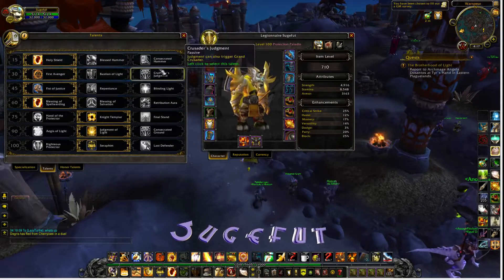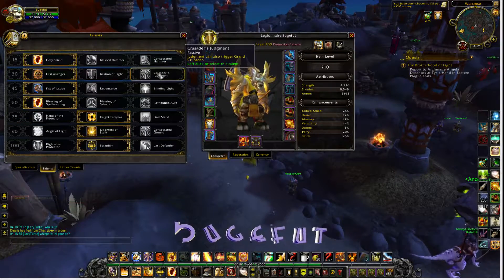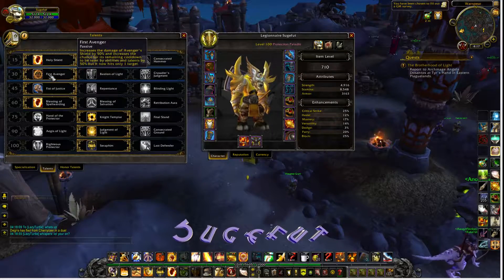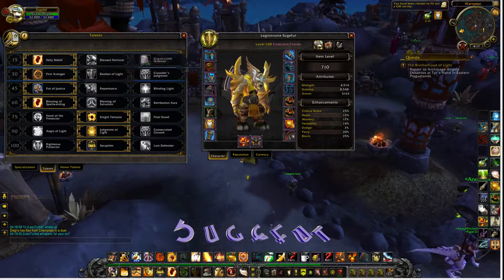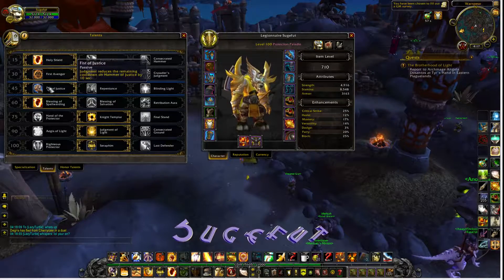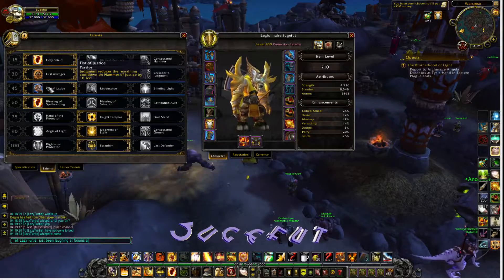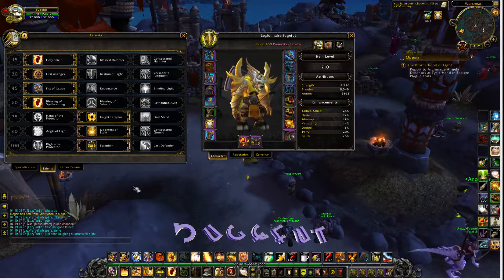Crusader's Judgment is really gone with the stats squish. First Avenger is pretty good. Fashion of Light at three minutes is still not worth it — it's just this world's Suncraft, 22 seconds. Done.